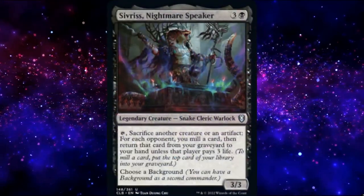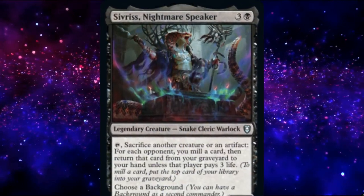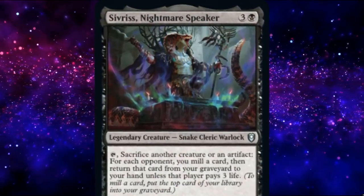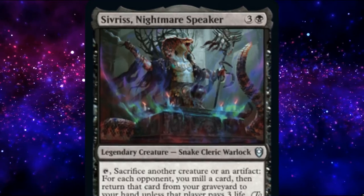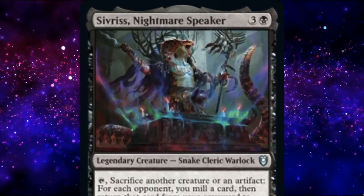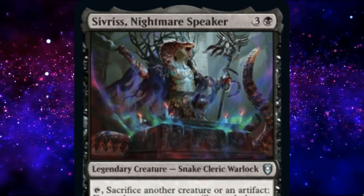Severus Nightmare Speaker is a 4-mana 3/3 legendary snake cleric warlock. We can tap Severus and sacrifice another creature or artifact. If we do, for each opponent we mill a card, and we can then return that card to our hand unless that opponent pays 3 life. And, like all monocolored legendary creatures from Battle for Baldur's Gate, we can pick a background.